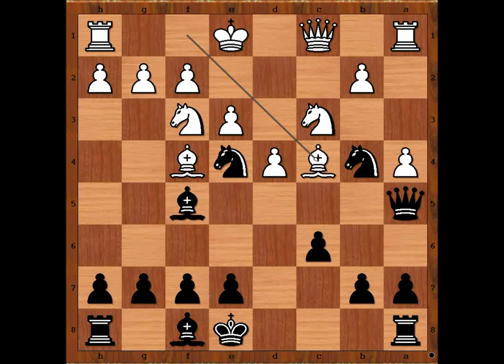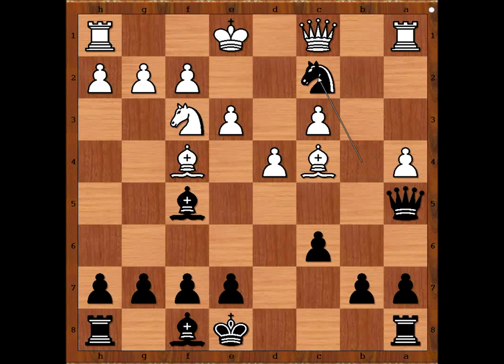If e3, then knight to b4. And if bishop takes on c4, knight takes on c3, pawn takes, knight to c2 check, and then knight takes rook.